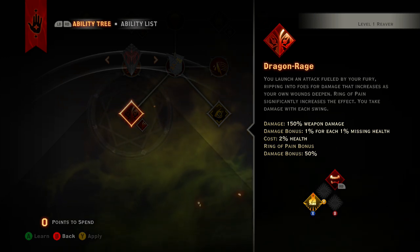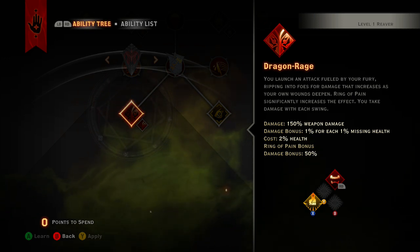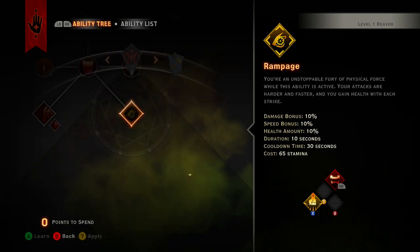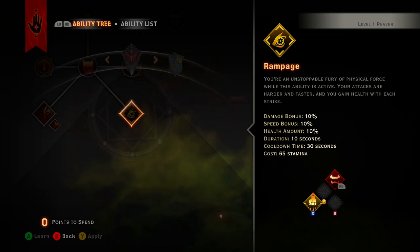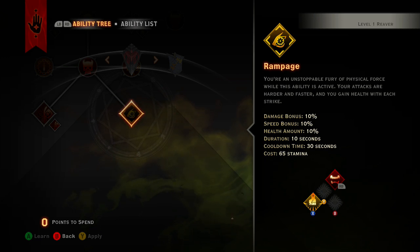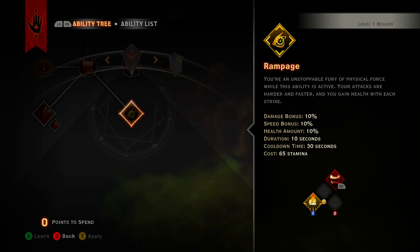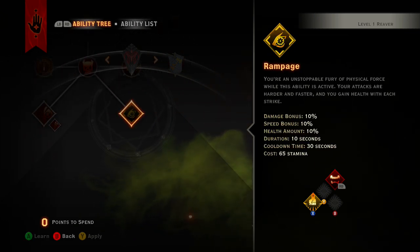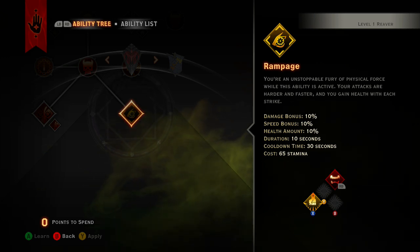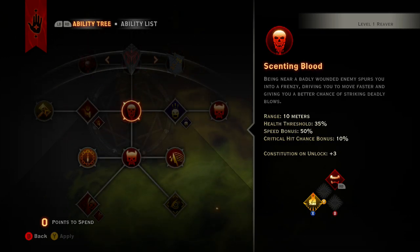Ring of Pain significantly increases the effect - the damage bonus - and gives you an additional 50% on top of that. So with Ring of Pain you get 200% weapon damage, and on top of that because Dragon Rage costs your health, you keep doing more and more damage with each swing. The good part is you also recover health and move faster, so you can do more DPS. And with Rampage, if you have an enemy nearby to swing at, you're pretty much invincible - it's really, really good.